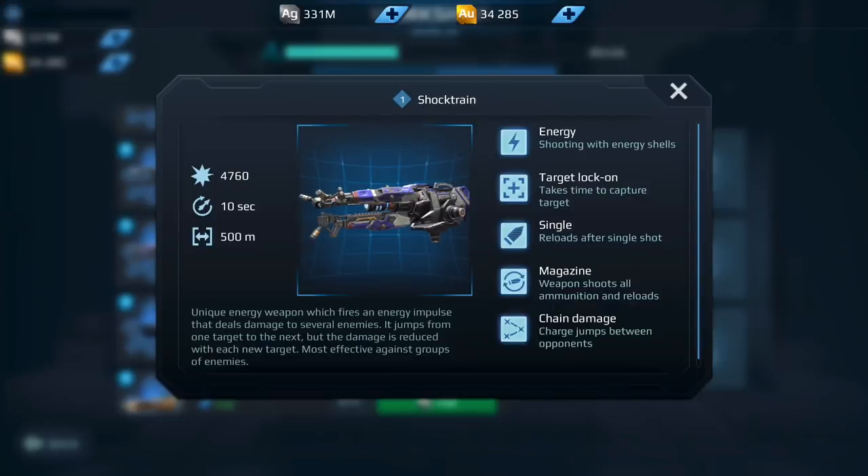Moving on to the infamous Shock Train. A lot of players have asked me about this recently because with the latest update this weapon got a slight nerf. When you fire at a target, it doesn't bounce 150 meters to the nearest targets anymore — it's now only 100 meters — and I believe they also nerfed the damage. With the way this game is going, with a lot of suppression robots that can reduce damage — like the Falcon for example — I'm finding this weapon not as effective. I'm actually seeing a lot of players moving away from the Shock Train. There are just better, cheaper options, so I would actually say no to the Shock Train.